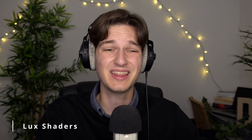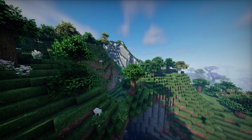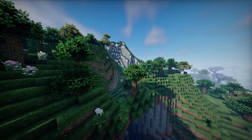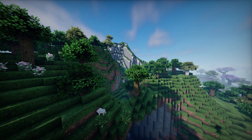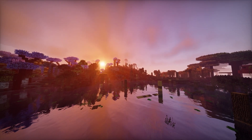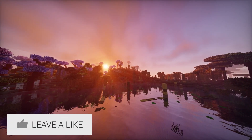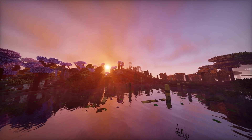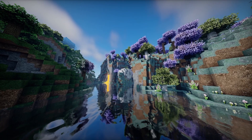Next up is Lux Shaders, which is a really cool shader pack, and unlike all the other shader packs in this video, this is an edit of BSL Shaders. That does not mean it looks like BSL Shaders, though, because it's been changed and optimized in many great ways. Lux Shaders has beautiful aesthetics, but is also relatively friendly to low-end PCs and older PCs. Some of the changes you will notice are different colors and different camera effects enabled by default. Lux Shaders cranks up the vibrance a little, which makes colors in your world stand out more.